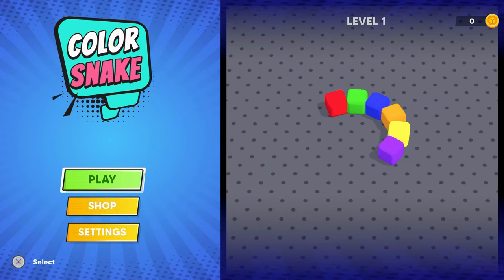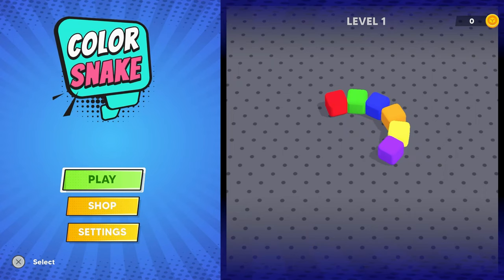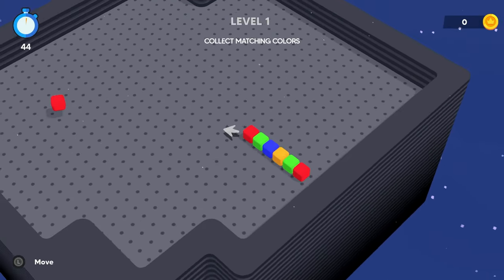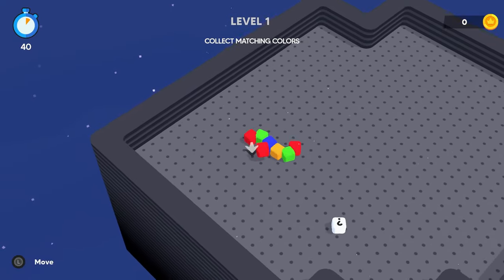How's it going, everybody? PoserMobile here, bringing you another absolute banger of a platinum. Today, we've got another one from Nostra Games called Color Snake, and you're looking at a buck and a half on the PlayStation Store with only two stacks, as far as I can tell.